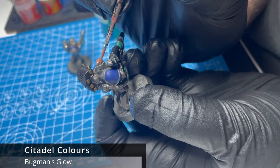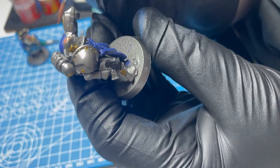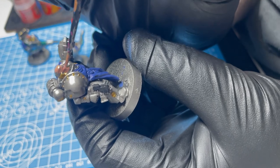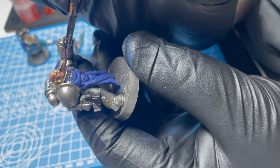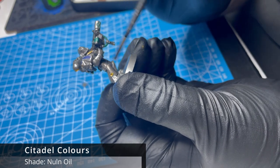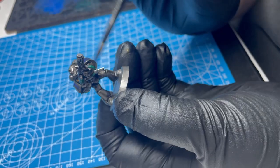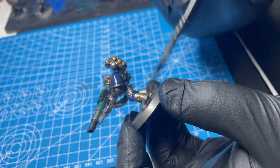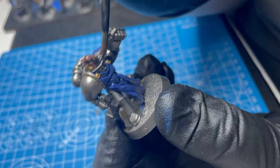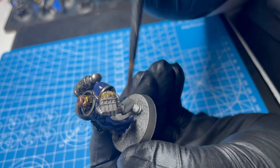For the faces, Bugman's Glow is a fantastic blocking color, and we can cheat with a bit of a Nuln Oil wash to make them all fit in. The key to this scheme is Nuln Oil all over — so grab a large brush and make sure that all your models are covered in Nuln Oil. We'll be able to keep those details popping with the dry brush afterwards.